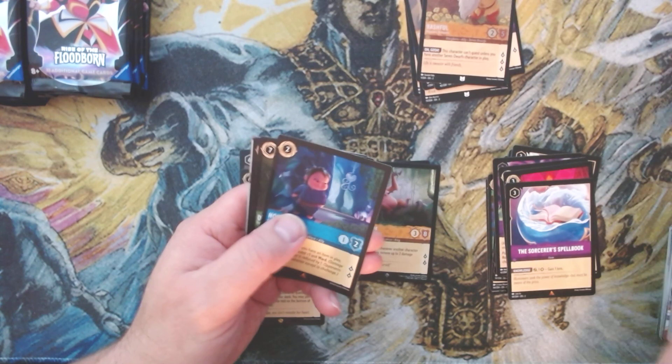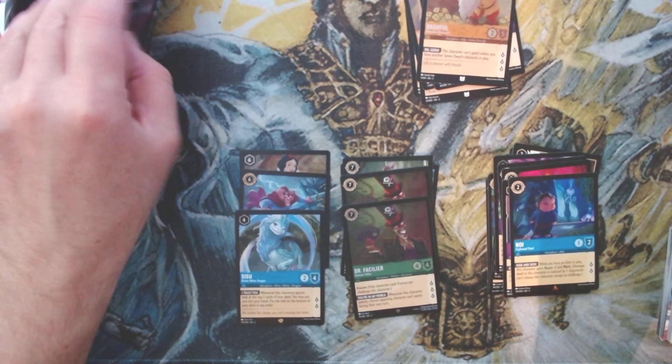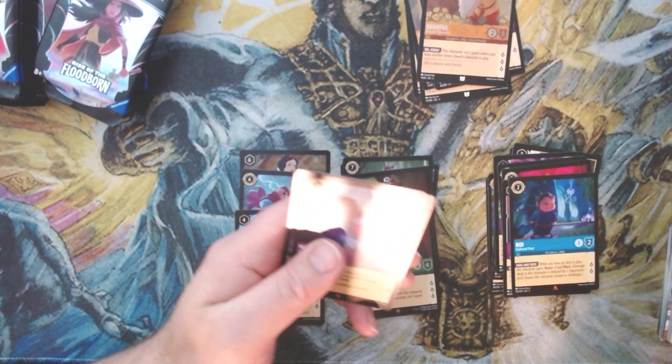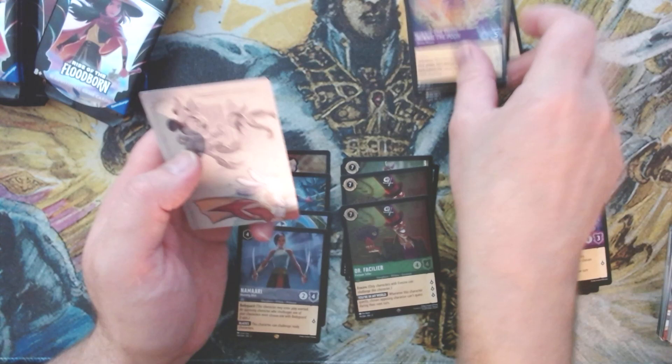Moving on — we get Noi, we get Dr. Vasilie — oh look at that! Dr. Vasilie super rare foil! Strange, we've gotten a lot of strange packs so far out of this box — double legendary and double of the same super rare. We've got Adam, Mim, and we've got another legendary: it is Namari!